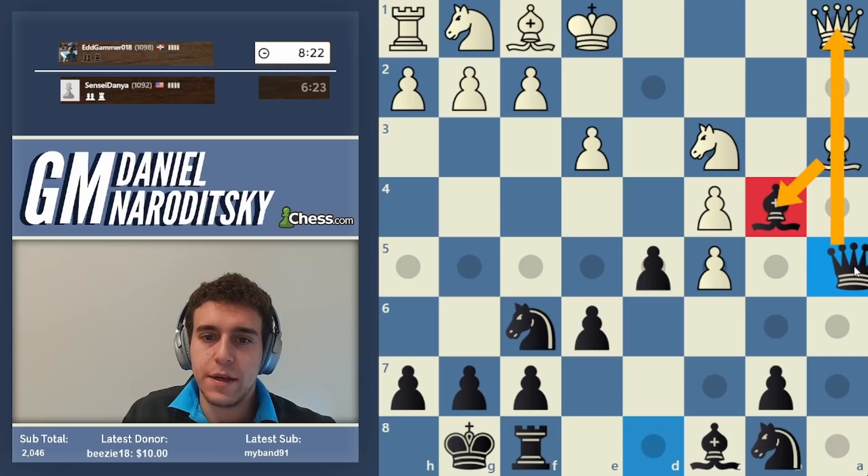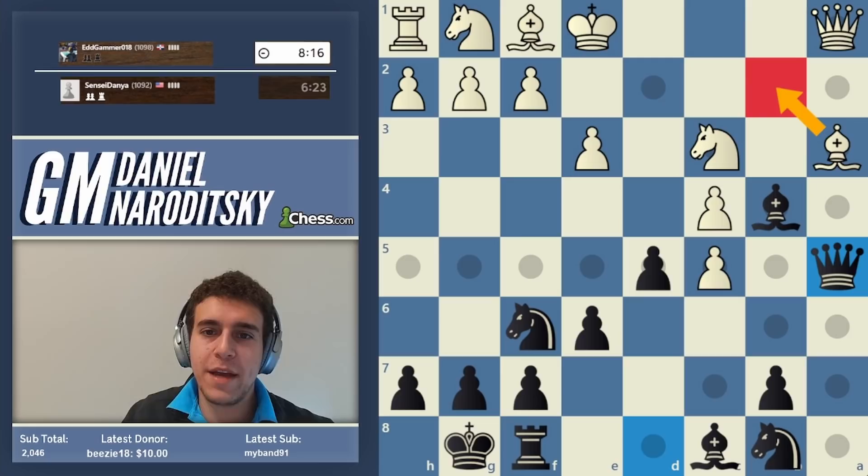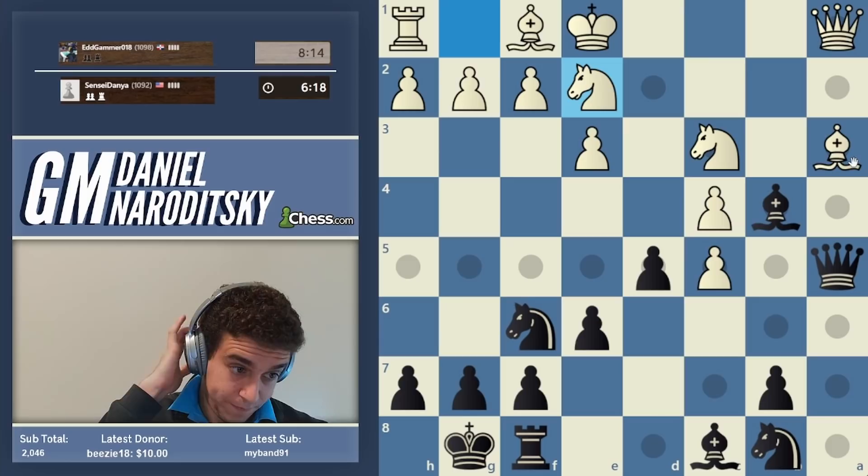With queen a5, bishop takes b4 would lose the queen — white's move is absolutely forced: bring the bishop back to b2. Then he goes knight f2, which blunders the bishop.